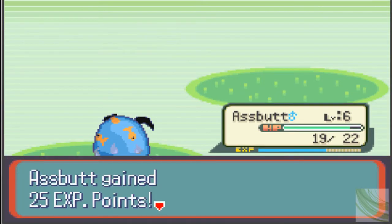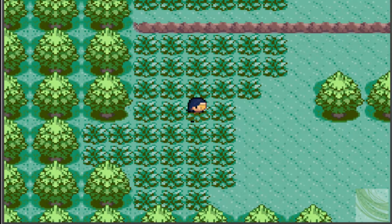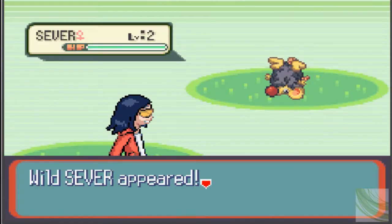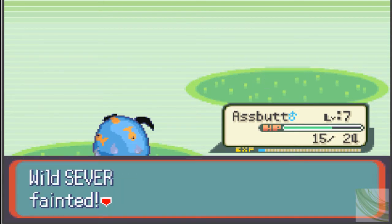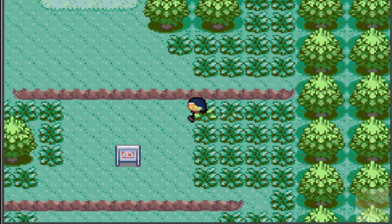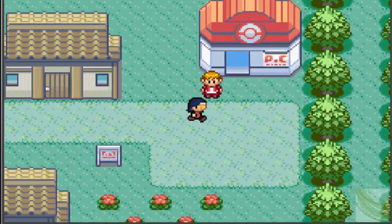Squirrel — kill it. Level 7, getting better. Hey, it's a Sever — oh, it's got Intimidate, that's pretty nice. That thing must be maybe Poochenya. Let's heal up — maybe I can get some Pokeballs too, I can start catching some of these little buggers.